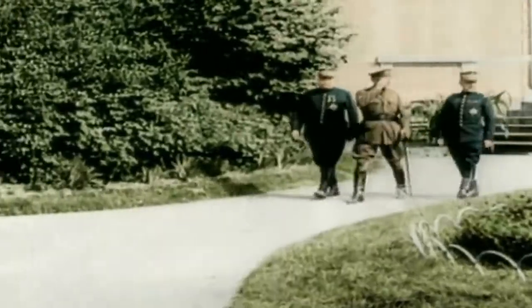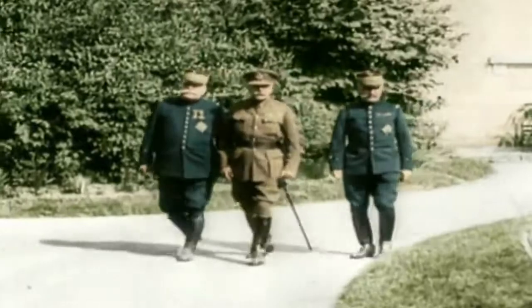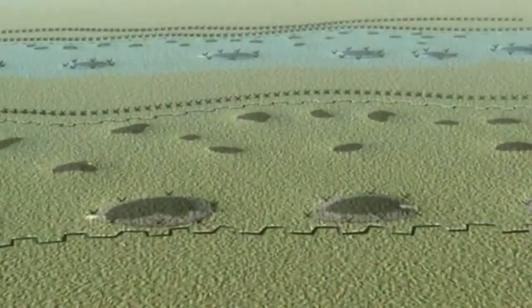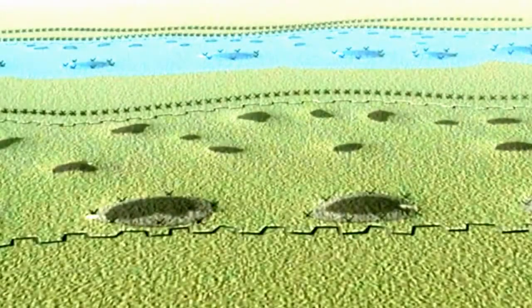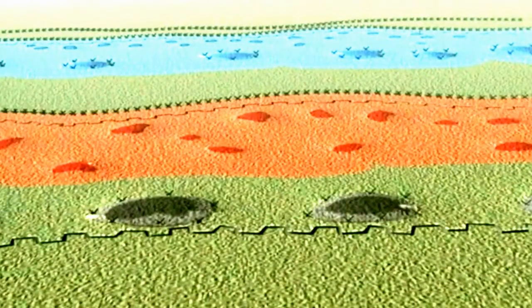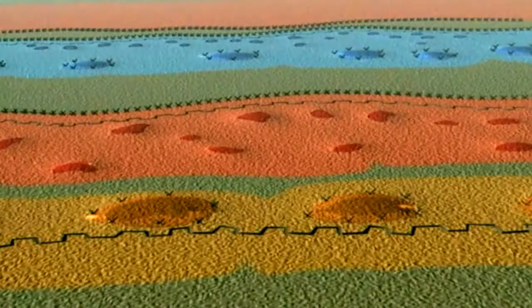Knowing an attack was imminent, British commander Field Marshal Douglas Haig adopted a new defensive system based on depth. There would be a forward zone, or blue line, lightly manned but with strong points to blunt the initial attack. Then the battle zone, or red line, where the main fighting would take place. And finally the rear zone, or brown line, where the enemy assault would be held.